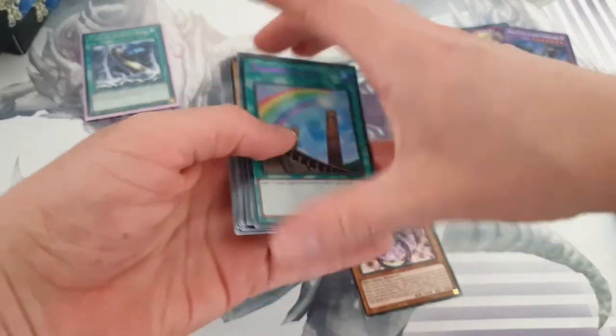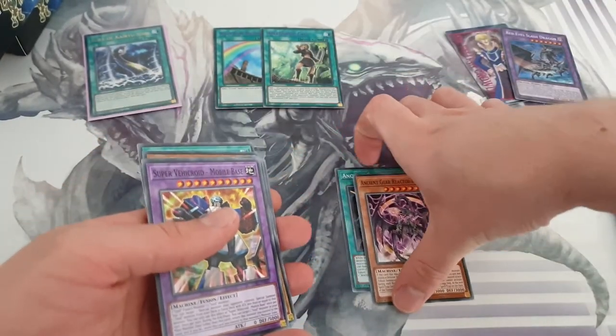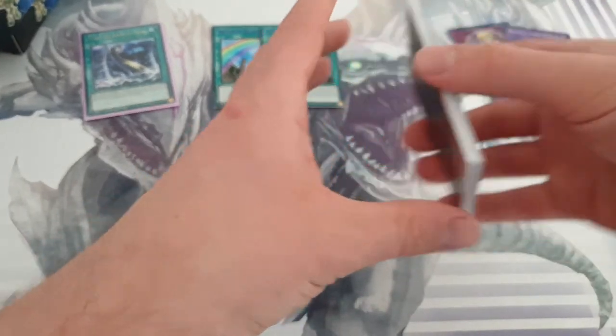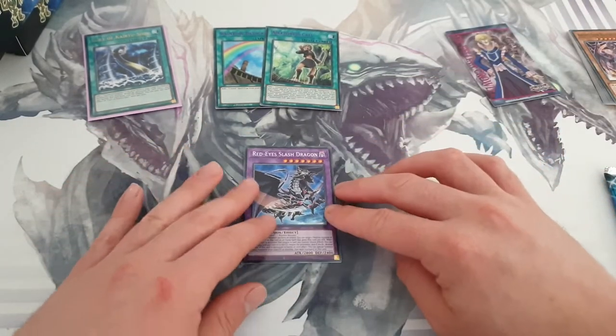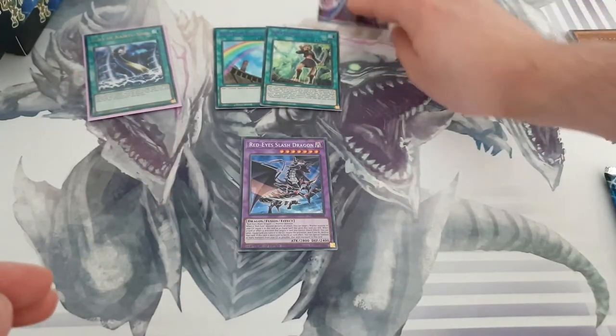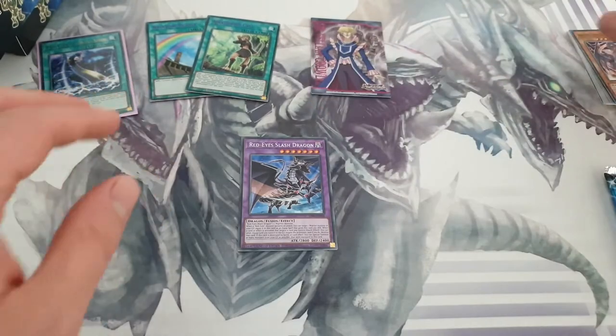I'll put the holographics to the side as well — Rainbow Bridge and Amazonas Call. Alright, let's put those to the side. Nice. Second pack.